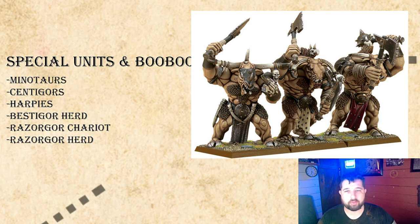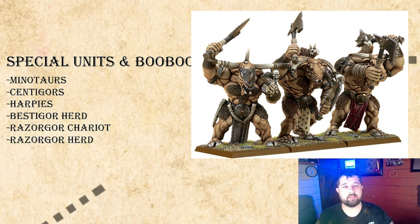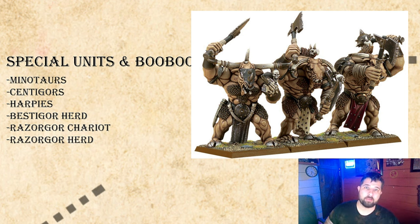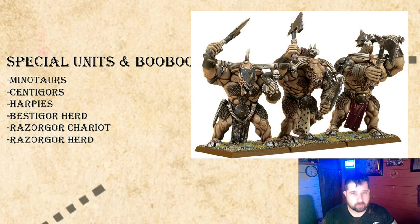Special choices: Minotaurs, Centagors, Harpies, Bestigors, Razorgore Chariot, Razorgore Herd. Minotaurs are 55 points each, minimum unit of three monstrous infantry — they stomp anything that isn't also monstrous infantry. The command is expensive at 20 for champion and banner. They can take great weapons for 8 points per model or additional hand weapon/shield for 4. Base stats are Strength 5, Toughness 4, three attacks (four on the champion), Movement 6. Their special rule Blood Greed means every combat win grants Frenzy; if you already have Frenzy you gain an additional attack — win four rounds and you're at four extra attacks and Frenzy, though overrun is limited to D6 because they're busy eating.